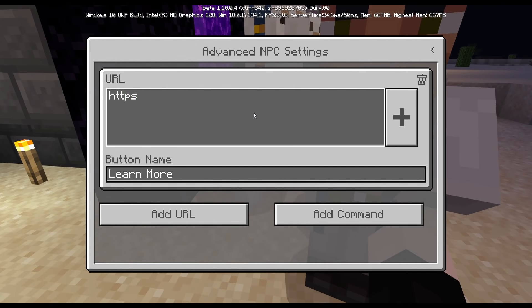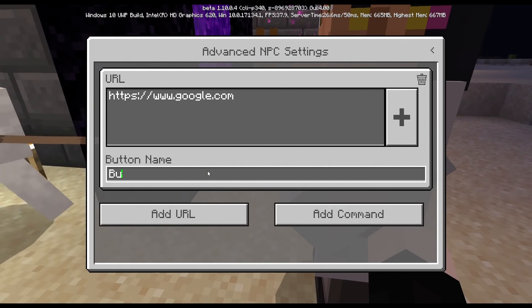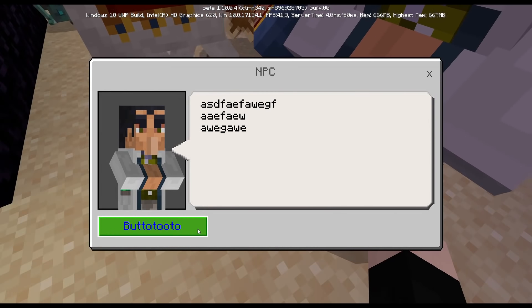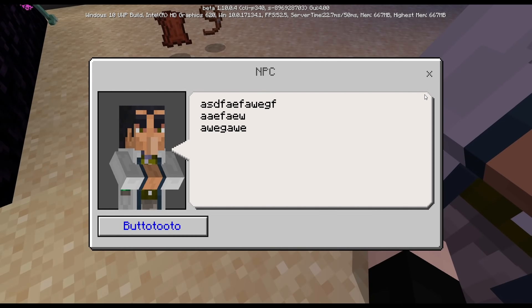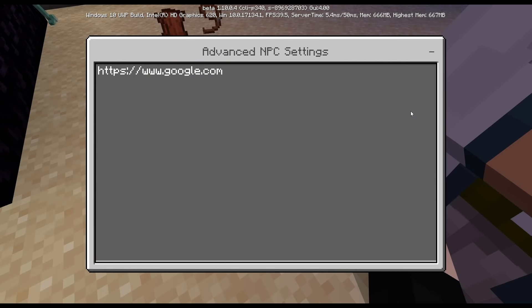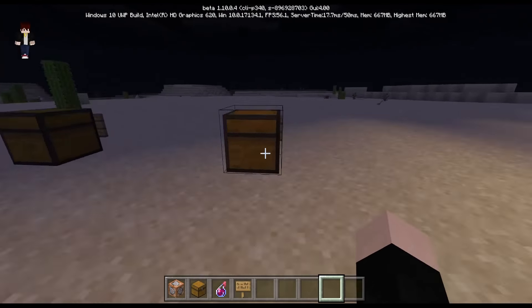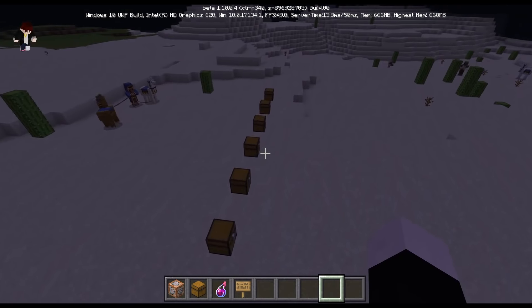In the advanced settings, you can add URLs and redirect the user to any website you choose — for example, https://www.google.com. I'm not going to demo that because the screen recorder would turn off. You can check the linked video in the description to see how this works. You can also toggle the button on or off. That was it for the eleventh secret — these are all the secrets I found for this video.